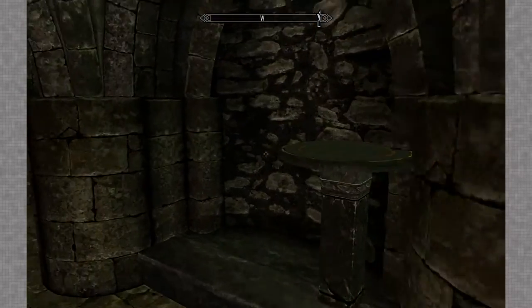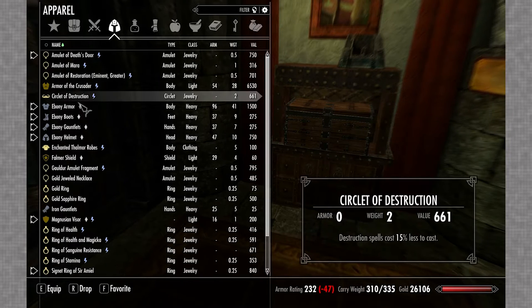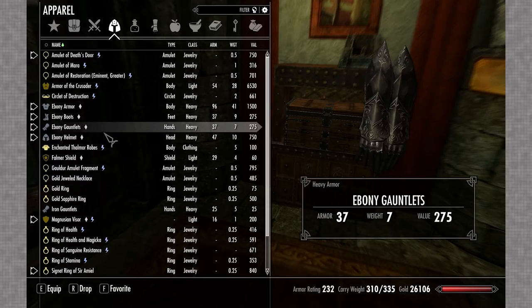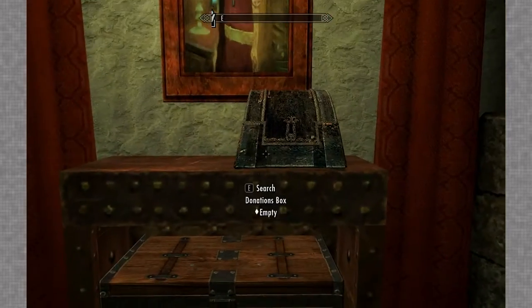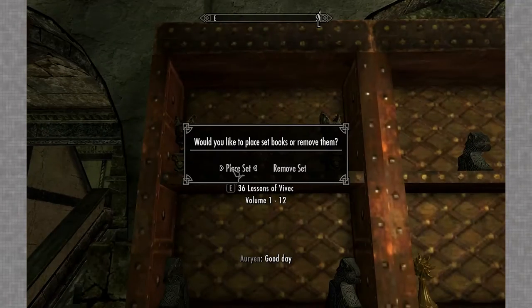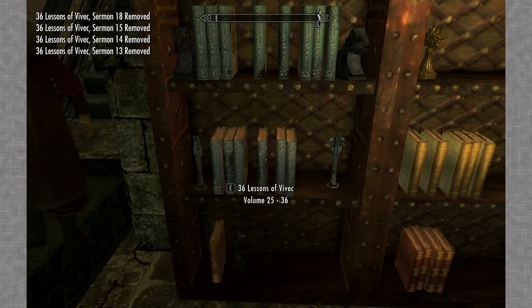Hey everybody, two-for-four here, welcome back to Legacy of the Dragonborn. Last episode we went and got the Armor of the Crusader, which looks pretty nice. While we were in that cave after I cut, I found a whole bunch of books and some Falmer armor I picked up off their annoying dead bodies. We're gonna head into the library and put what we picked up in here.